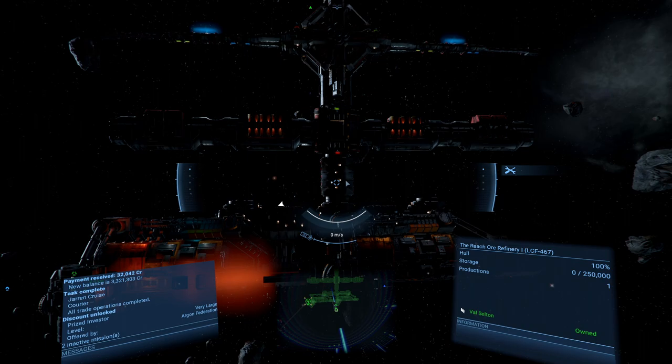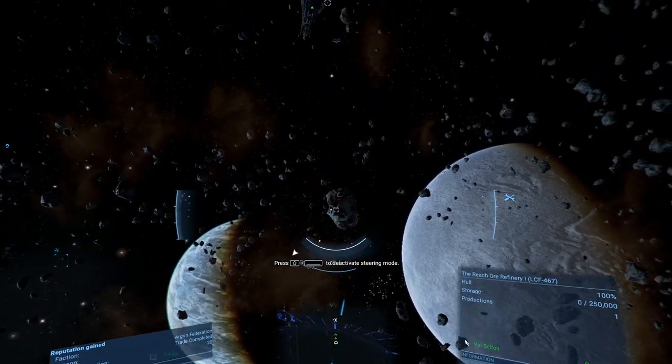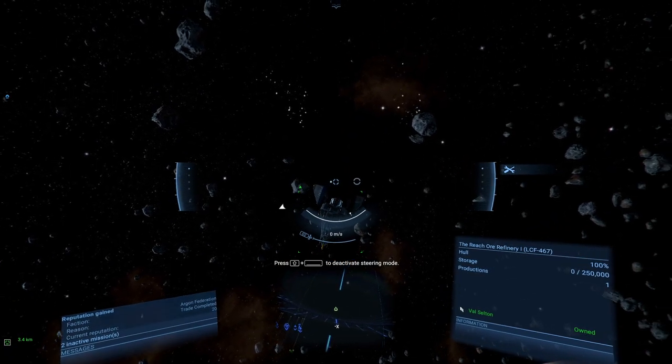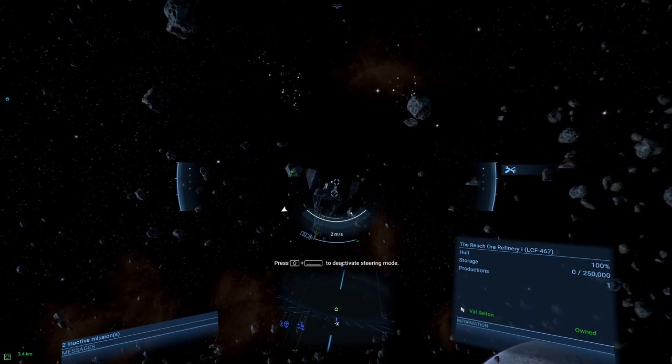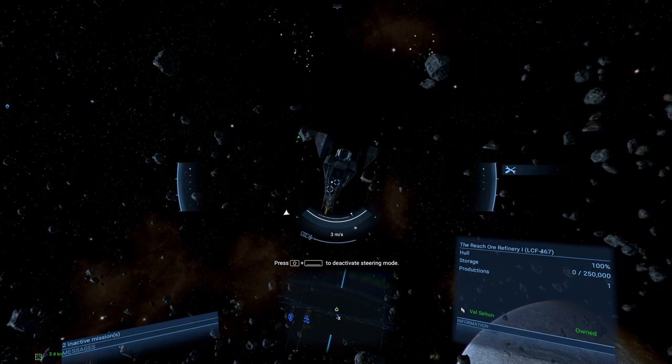The first thing I'm going to do is get myself back into my ship — I'm going to do it the hard way and find it — there it is. Then we're going to come back and set up our manager to operate this space station and earn us some money.